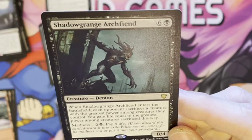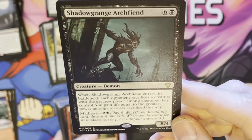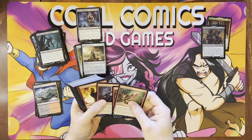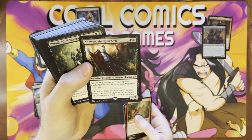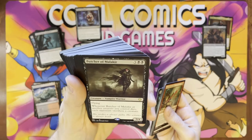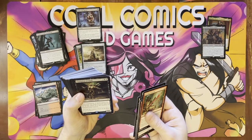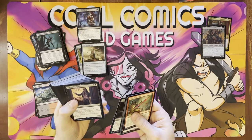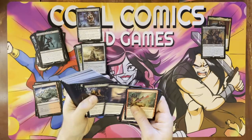Shadowgrange Archfiend — when this enters the battlefield, each opponent sacrifices a creature with the greatest power among creatures they control, and you gain life equal to the greatest power among creatures sacrificed this way. It's interesting, it's got madness, and it's also an 8/4, which is gross. We got some great reprints: Anowon the Ruined Sage — at the beginning of your upkeep, each player sacrifices a non-vampire creature. Goes in every single vampire deck. Blood Tracker, Butcher of Malacure — whenever another creature you control dies, each opponent sacs a creature. Champion of Dusk — when he enters, draw X cards and lose X life where X is the number of vampires you control. Cordial Vampire — when he or another creature dies, put a +1/+1 counter on each vampire you control — a must in vampire decks.